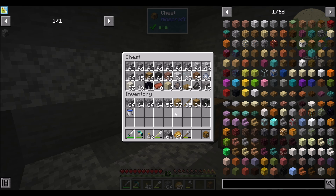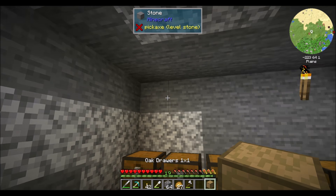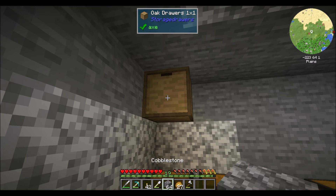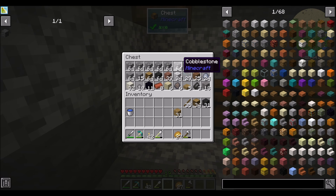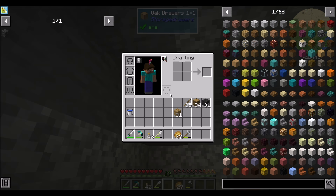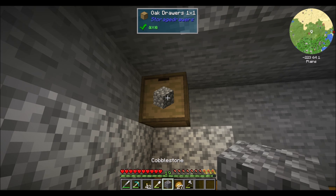Also, I've got a bunch of cobblestone I need to figure out. I want to make a drawer from the Storage Drawers mod — I feel like that's a good use of my time at the moment. What I'm going to do is double right-click and that'll put all my cobblestone in there. So this is the first time really checking out Storage Drawers.